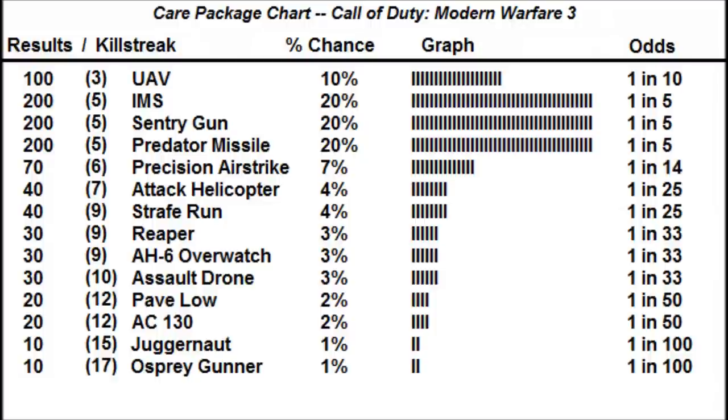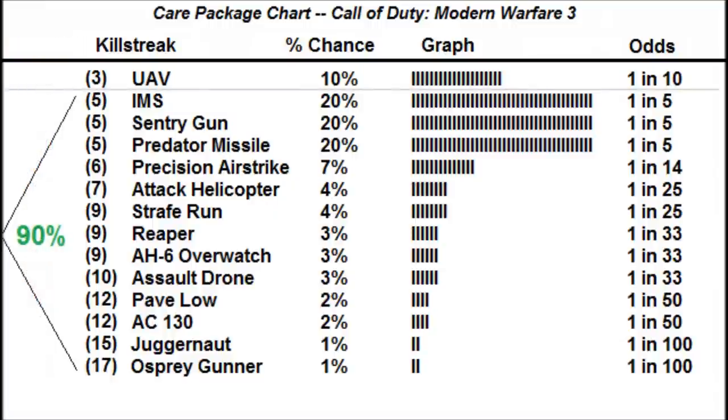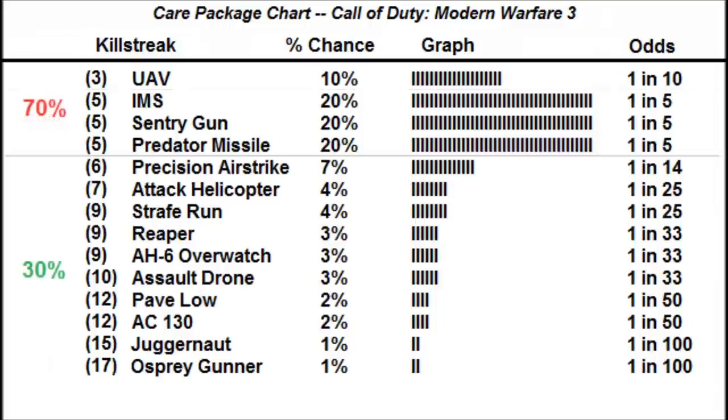Now let's analyze. To start off, UAV only has a 10% chance of appearing. Care package is a 4 killstreak, so that means there is a 90% chance that your 4-killstreak care package will turn into a 5 killstreak or greater. While that's great, also notice that IMSs, Sentries, and Predators make up 60% of your care package drops, meaning more than half of your care packages will be one of these 3 killstreaks. If you include UAV, which is less than a 4 killstreak, this figure increases to 70%.